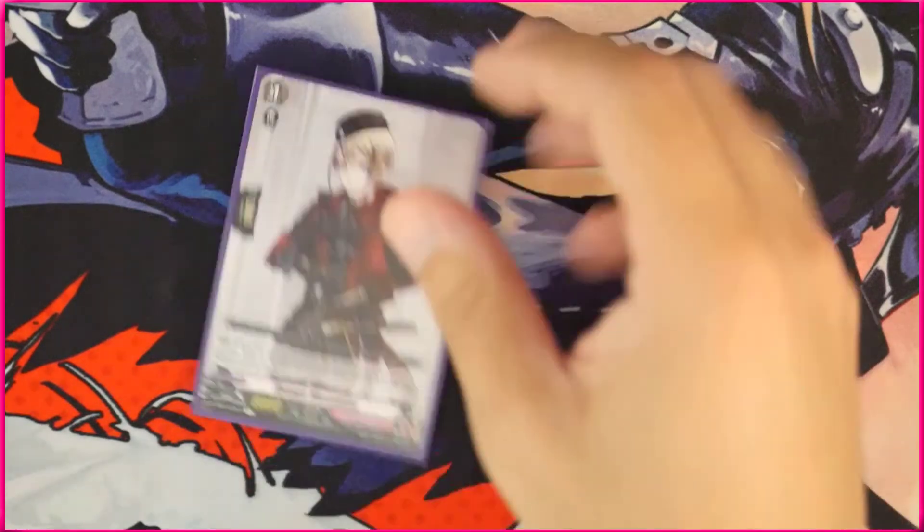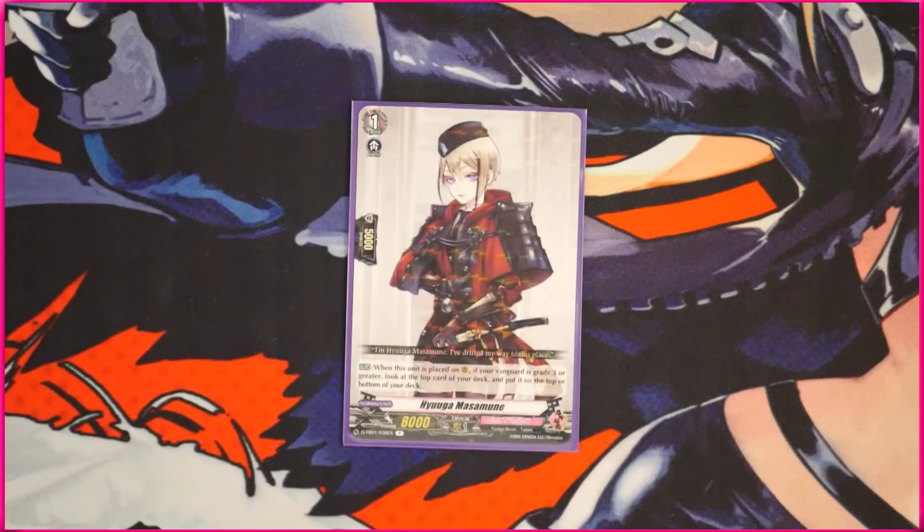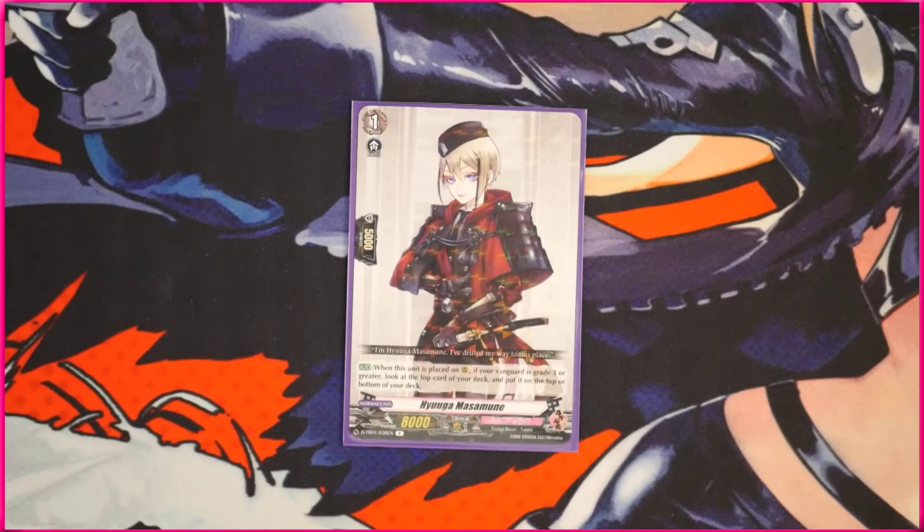Speaking of replacements, you can replace the grade one from the trial deck with the Hyuga Masamune — he basically does the same thing on place. If your vanguard is grade three, you can look at the top card of your deck and put it at the bottom or top of your deck. This doesn't cost counter blast, but it's only on place. So if you want to use your counter blast on other stuff and still have a definitive way to check the top card of your deck, this is one of the ways you can do that. I could honestly probably see myself trying this one out instead.